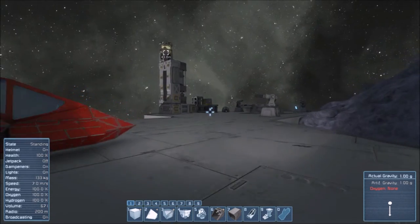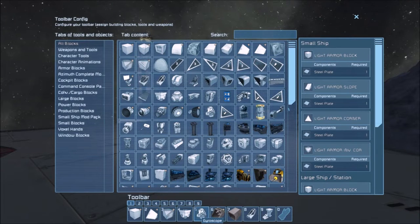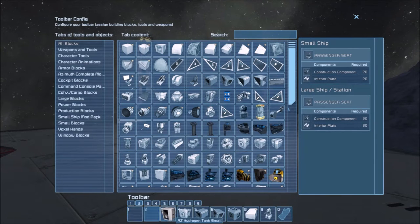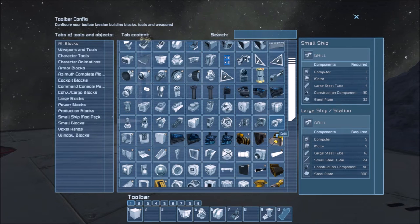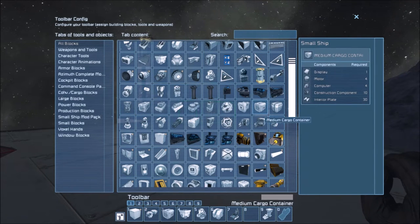It is so cheap and so easy. Let's go ahead and start clearing out our toolbar because we're only going to need a few pieces. We're going to need a reactor, gyroscope - let's keep that - remote control, passenger seat. Just the basics. So we're going to need a drill - BAM - that's going on the toolbar. Drill, small reactor, gyroscope, remote control, passenger seat, and cargo - medium cargo.